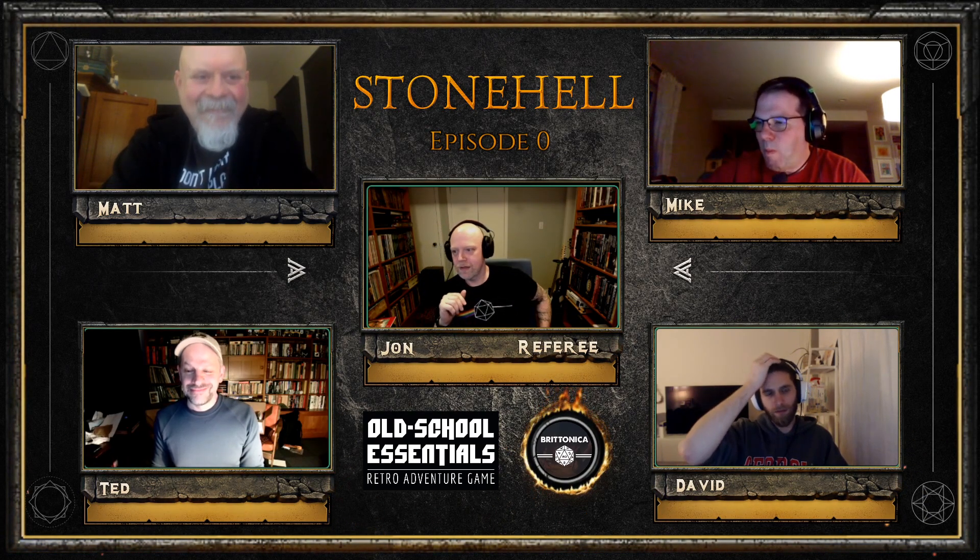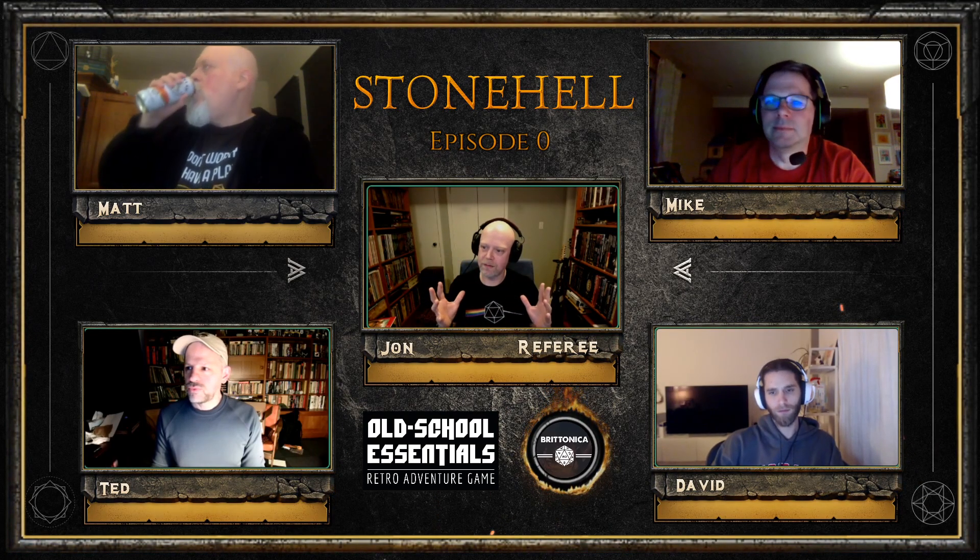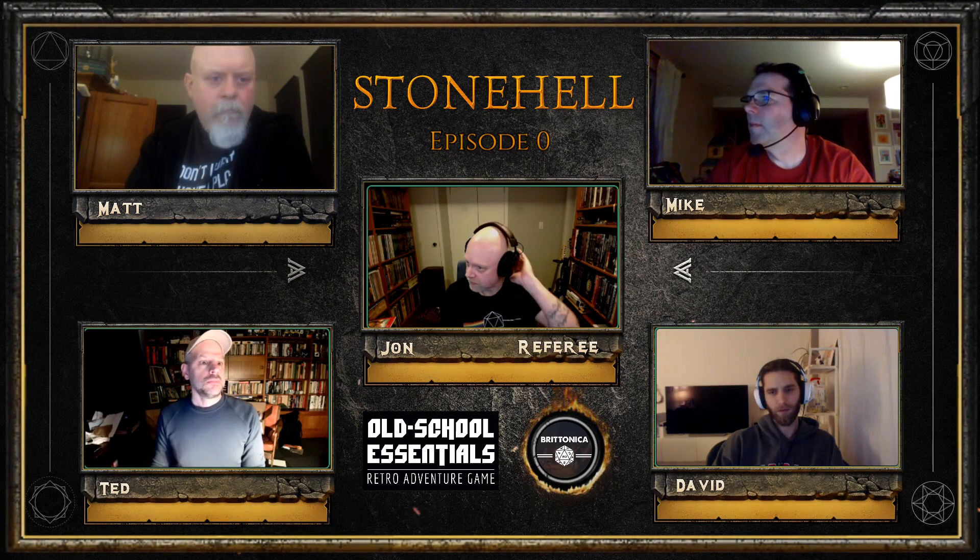The GM introduces the campaign: the megadungeon is called Stonehell, a pre-published dungeon by Michael Curtis. It will serve as the skeleton of the entire campaign, but the group will collaborate to meld it into something completely unique.